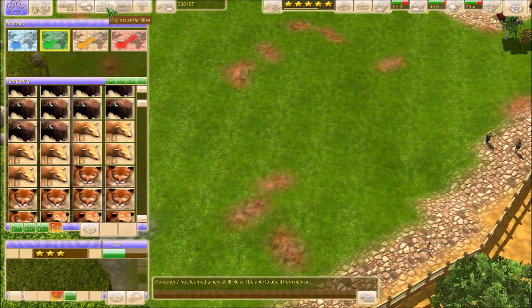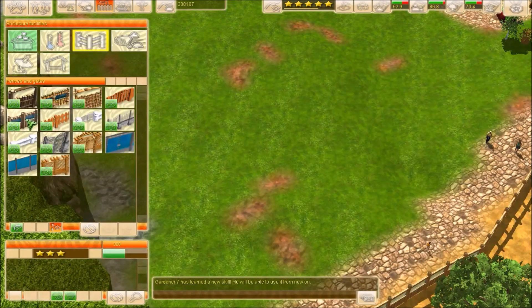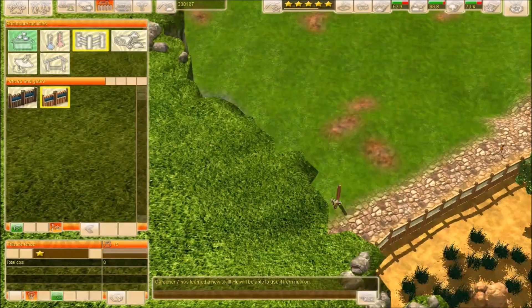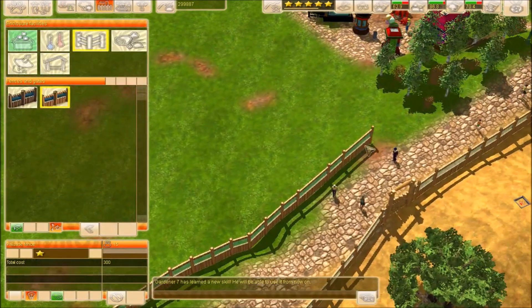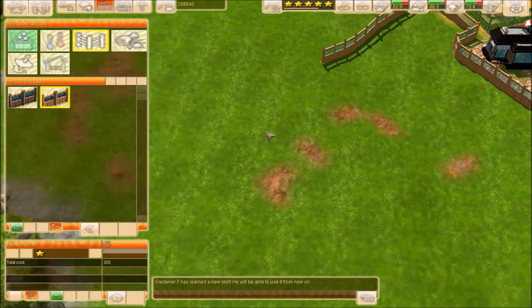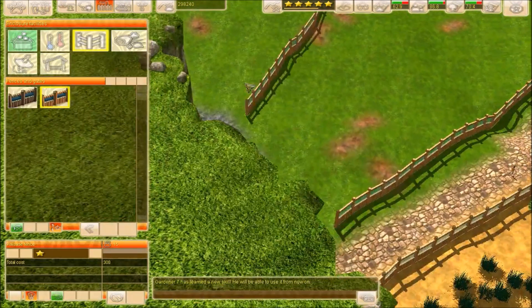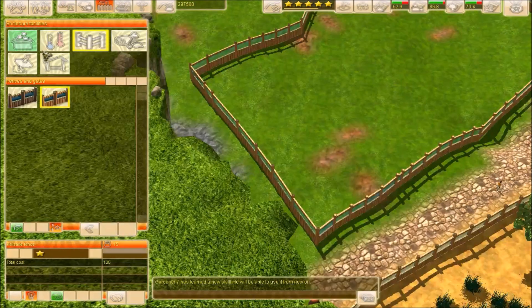I'm just going to start with the enclosure itself. Let's look at the fences — we're gonna use this one. I'll start over here. This could be a pretty large exhibit, I think. Okay, should work.